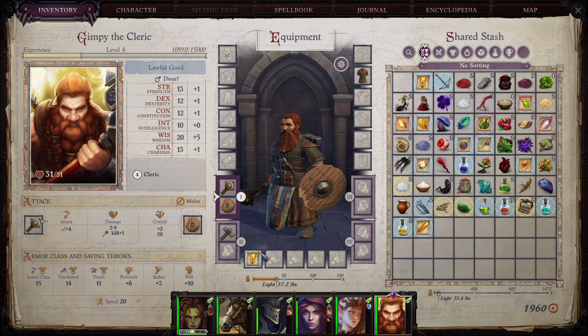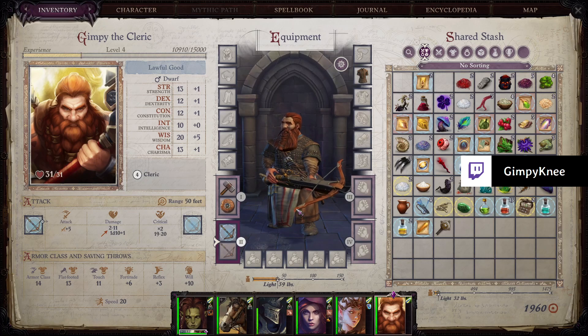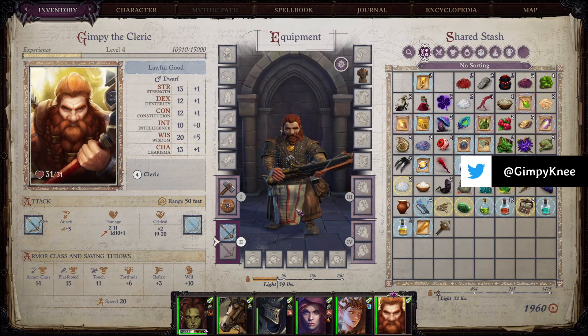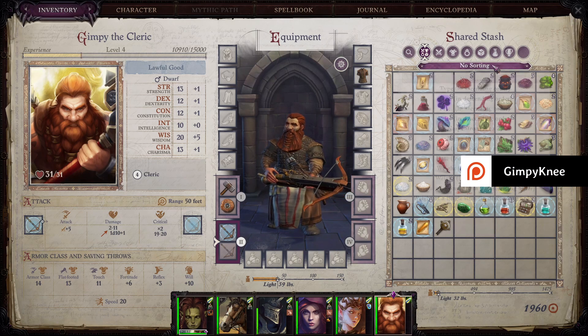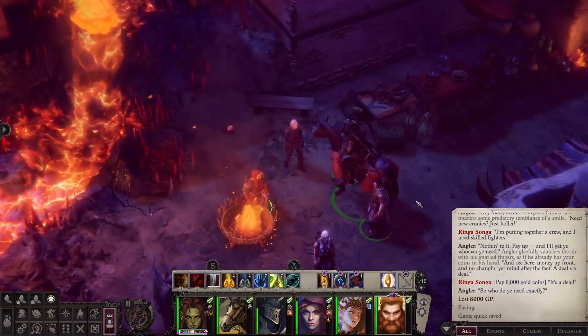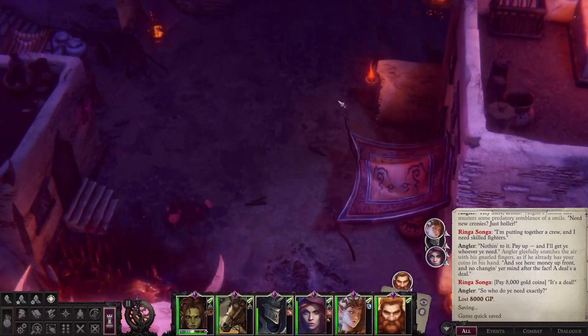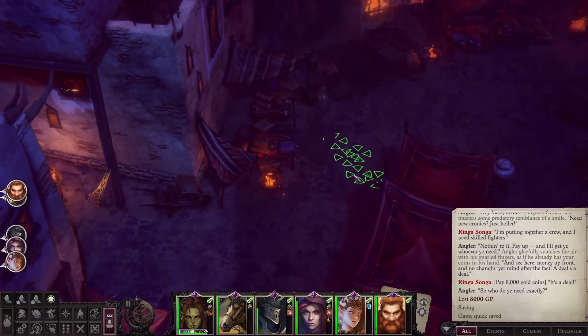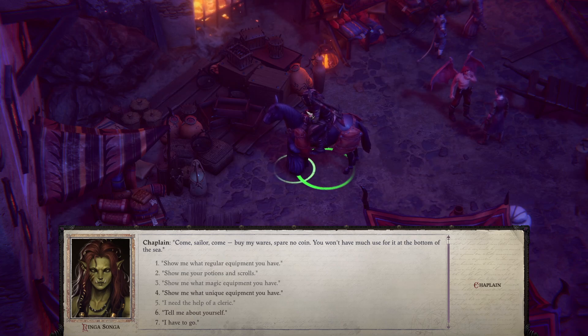He doesn't even have a crossbow — that's how dwarfy he is. Oh, we do have a crossbow. Probably shouldn't have sold those shields. Add Strength to Intimidate — a little bit. We've got time. How much money do I have left? We have 1900. We need to get a pair of scythes for Delm — that's our next goal, because Delm does not have the weapons she needs. It would be better with a compound bow, but we've got the crossbow for free; that's actually a pretty decent crossbow.